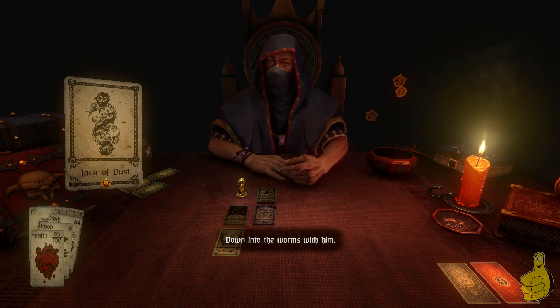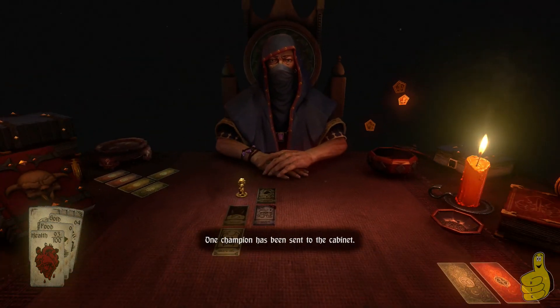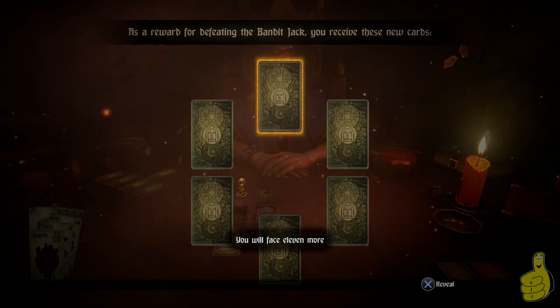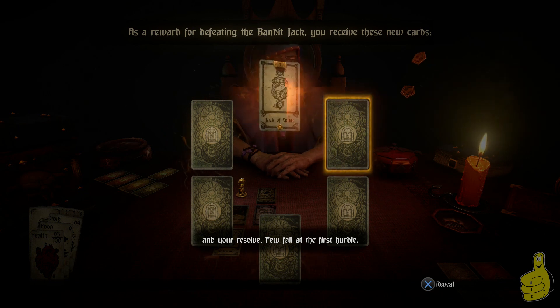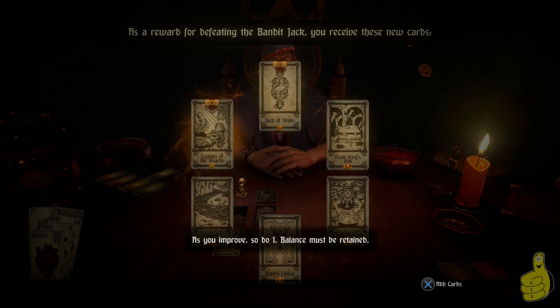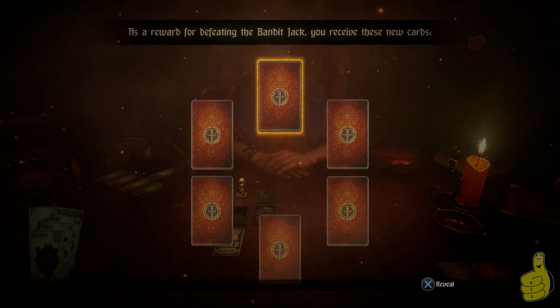Once you beat all the enemies you get his card basically. On the bottom of the card you see little circles — those are tokens. What tokens do is give you access to other cards. We're going to open three tokens right now — all for beating the Jack of Dust. This one gives us six cards to open, kind of like Hearthstone. We get the Jack of Skulls, which is the next boss, and Dead King's Hall, plus a bunch of different cards with different encounters and scenarios. You add those cards to your deck — there is a deck-building aspect to this game as well.